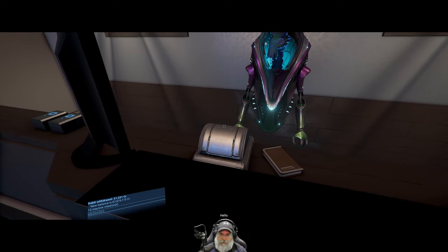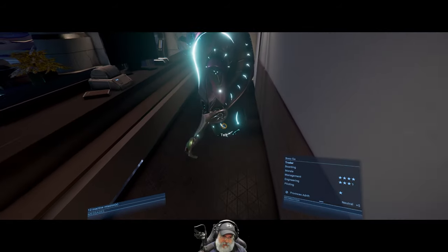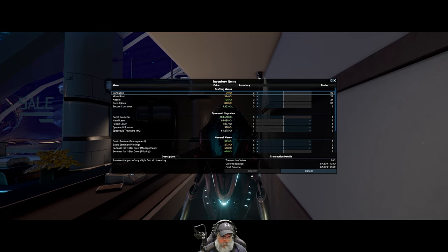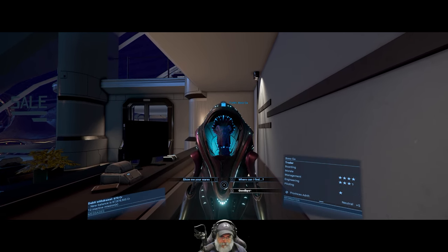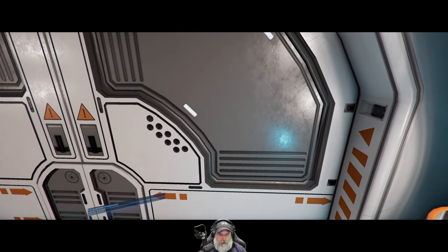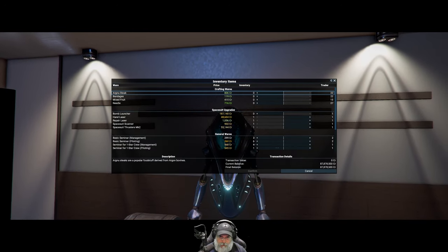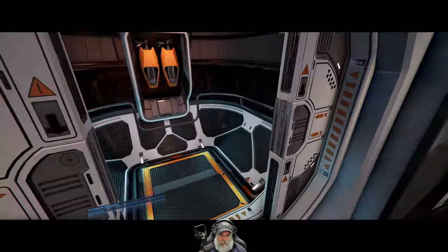There's traders here. They kind of have suits that they can hover in - how interesting. Let's take a look at the wares. I want to buy a one-star piloting seminar and we're in pretty good shape on the other types. There was another trader's corner too. That seems like maybe a female Boron perhaps.